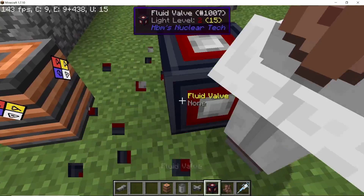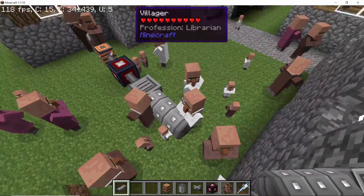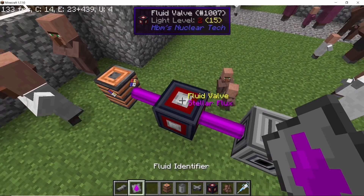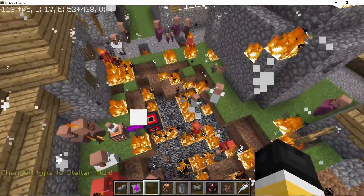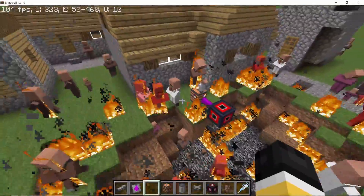Voiding antimatter or fluids with the antimatter trait through a drainage pipe results in a big explosion. This can be used as a makeshift bomb. Here I'm using stellar flux from the ICF reactor, and there it goes.